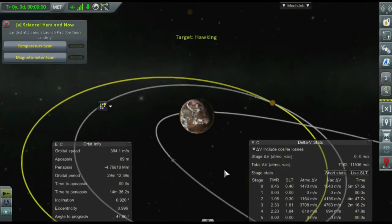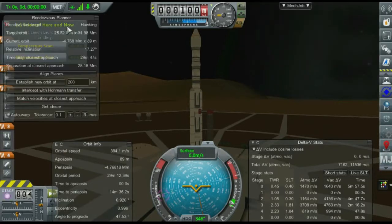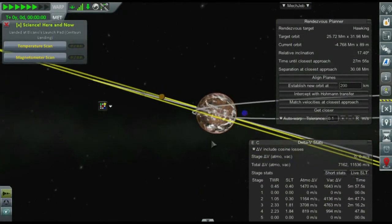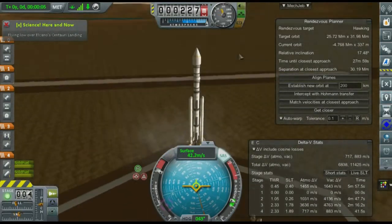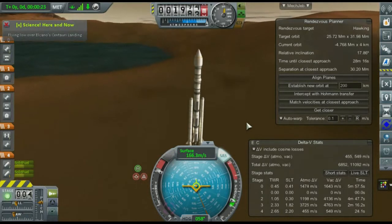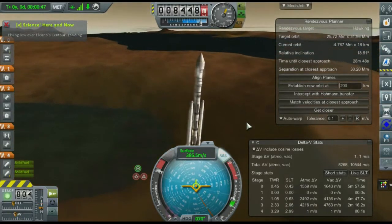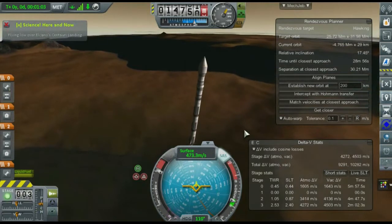Except for the upgraded tracking station, this launch is exactly the same as the first. I'm going to wait until we get a low encounter near the ascending or descending node of Hawking and launch into that window — what rocket scientists refer to as a launch window, when the planet itself lines up with the angle of the target they're trying to reach. Hawking is about 17 degrees inclination to us, so I'll be pulling a little more south than usual to bend the orbit into the right inclination.